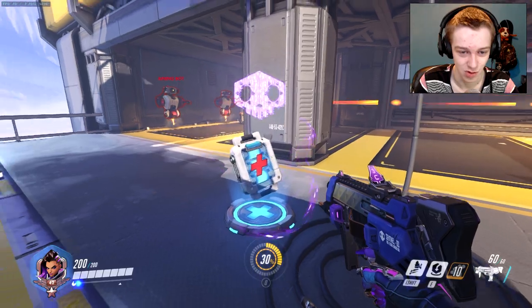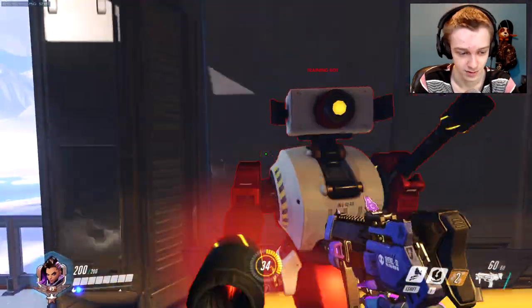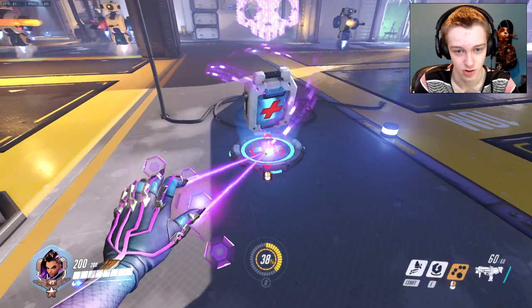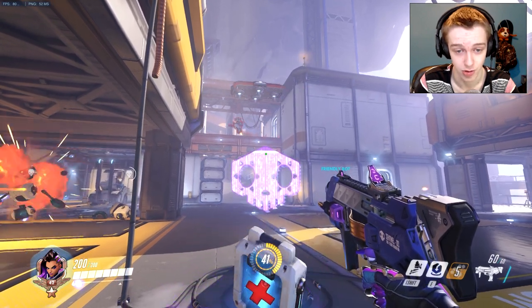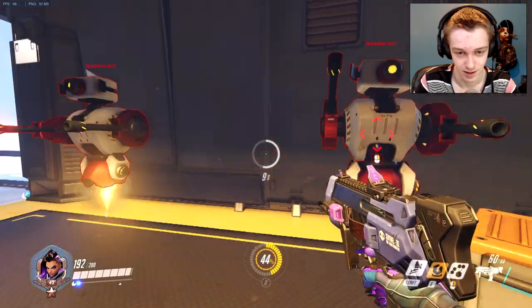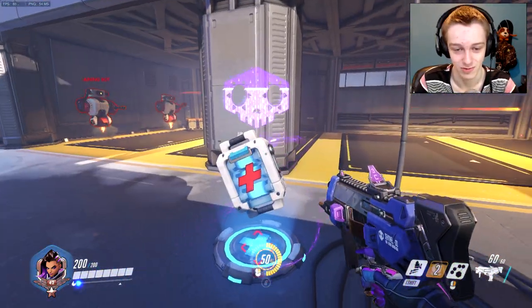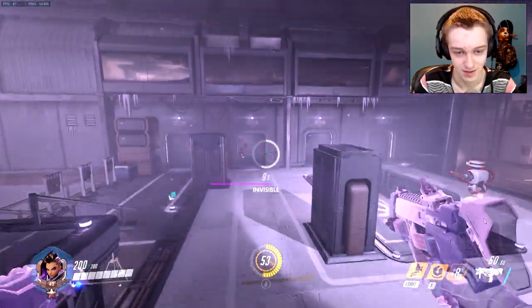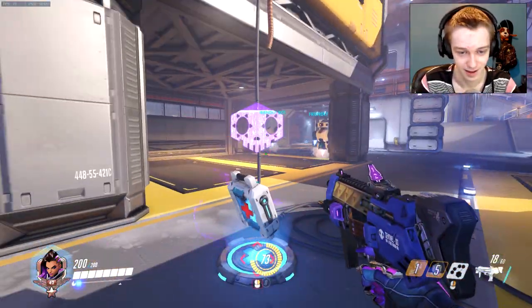Hacking health packs makes them refresh faster and also prevents enemies from taking them. If we take a little bit of damage and then take the hacked health pack, you can see it's refreshing a lot faster. Say we're going to get into a gunfight — we can hack a health pack, and the hack will slowly run out, shown by the skull icon going down. We can place our beacon back here, take some damage in the fight, then hit E to teleport back to our health pack. You can go as far away from the beacon as you want and still teleport back.